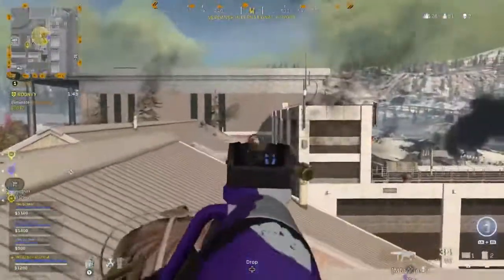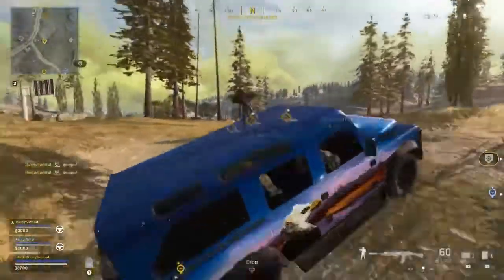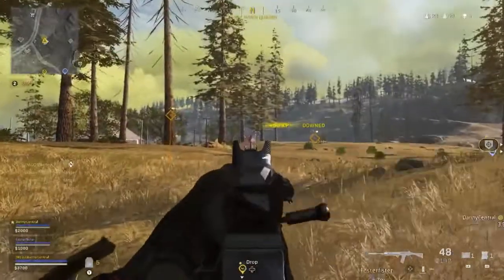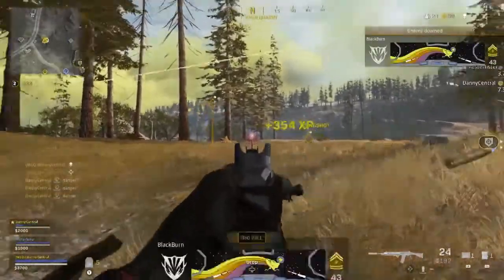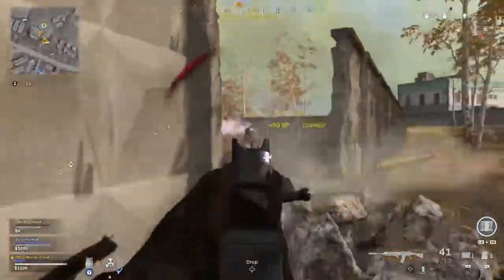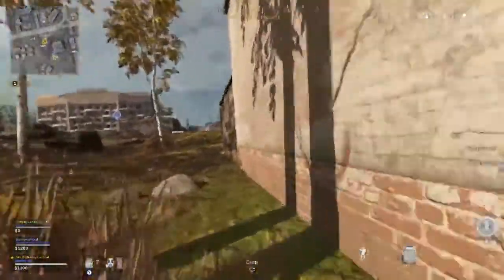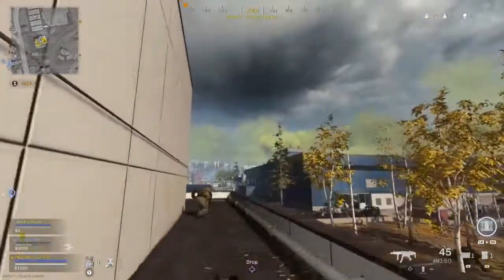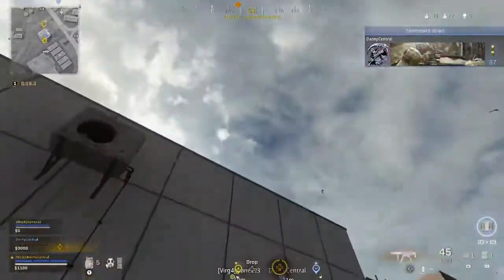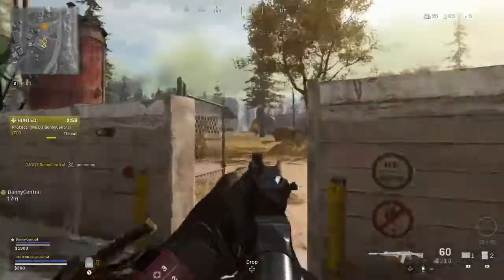As always with big updates, we got the introduction of a brand new operator called Rose, who looks like a badass with a gladiator-style helmet. There will also be a load of other customization packs available in the store. Regarding the download, the Season 4 Reloaded update will be around 22 to 36 GB for owners of the full version of Modern Warfare.